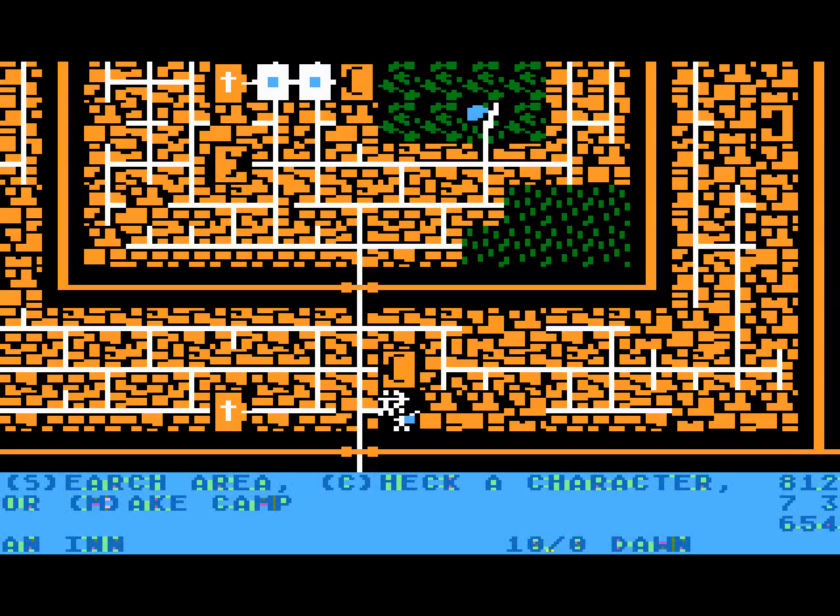Not much for the interface: S is search where we're at, C is to check a character, M is to make camp. We can search, check, and make camp pretty much at any time, except of course when we're in the middle of combat. The numbers towards the bottom right-hand corner are the compass — if we push the key, that's where we'll move. Let's go ahead and move to the left.